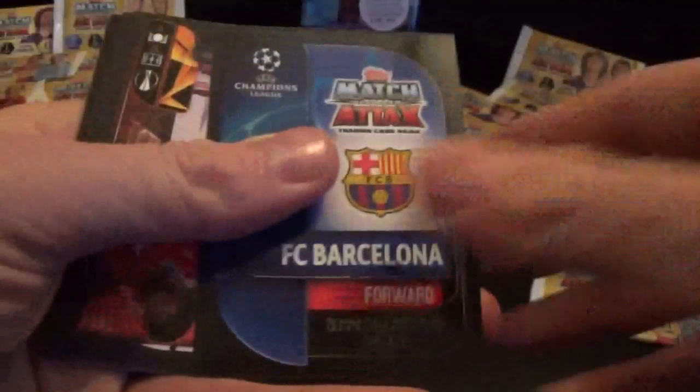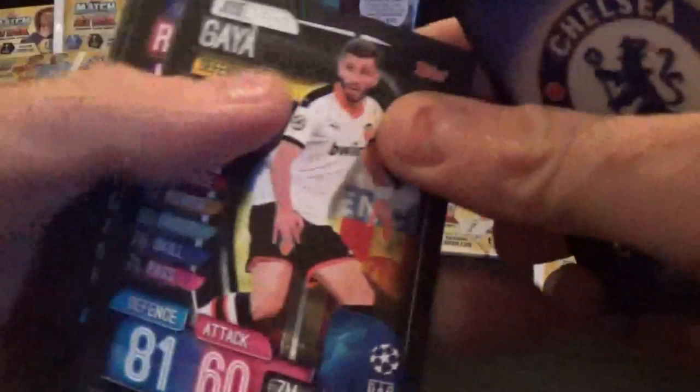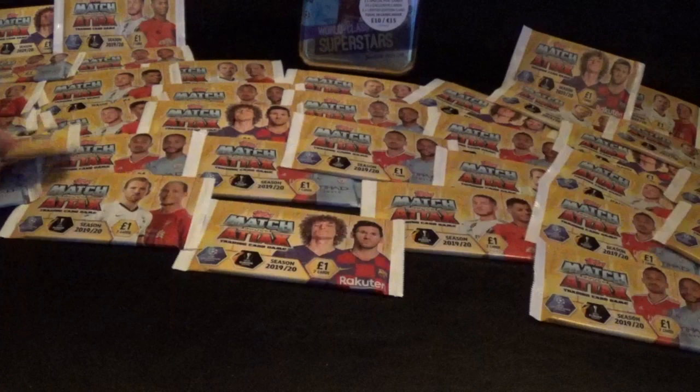Next single pack, the one-pound pack. We have Iwobi, the Chelsea club badge, Gaya again, Rakitic, Fabinho, Lindelof, and we have MVP Messi for Barcelona - brilliant!